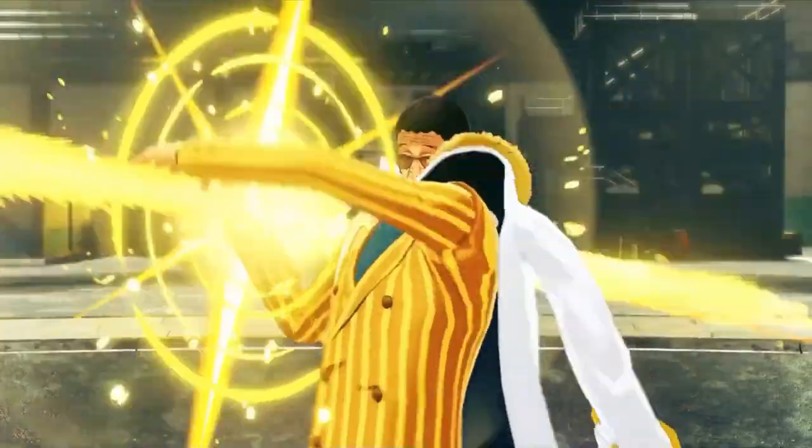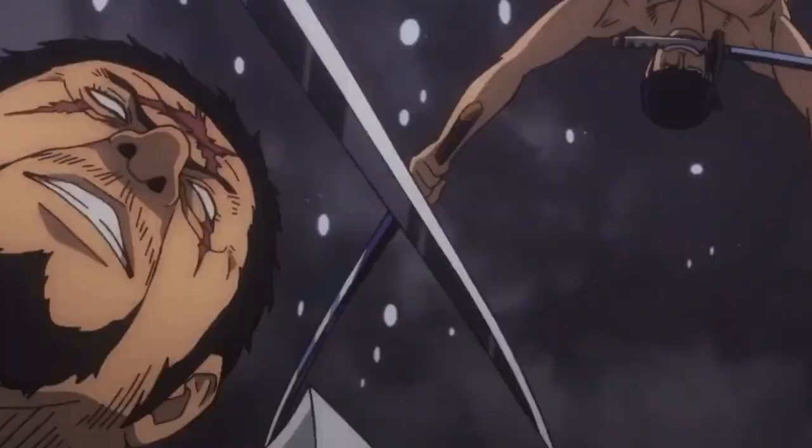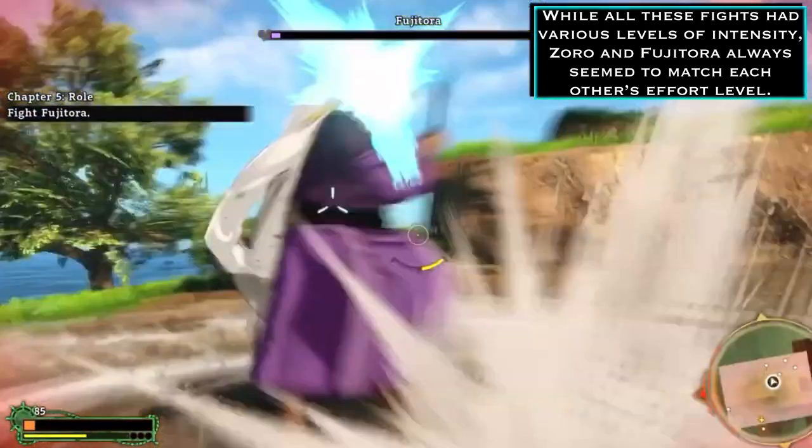While Zoro never really had a major confrontation with Z outside the brief battle at the start, Zoro was able to one-shot Z's right-hand girl, Ain, and because Ain was trained directly by Z, it would make sense that she should be able to take a hit or two from him — meaning Zoro should be able to match this level of power as well. This is even more plausible when you consider all the time Zoro has fought admirals like Kizaru and Fujitora. Across all canon and non-canon material, Zoro has fought Fujitora at least four times, and all of them ended in a stalemate.